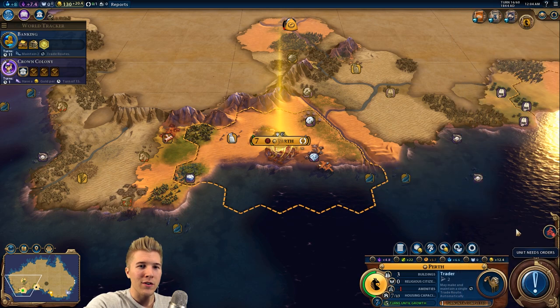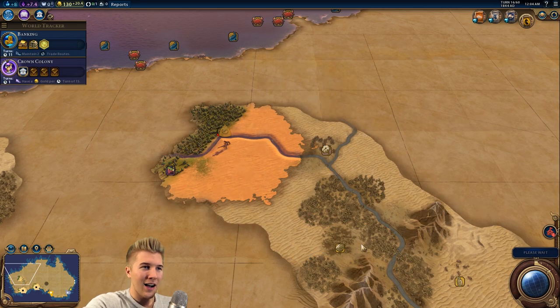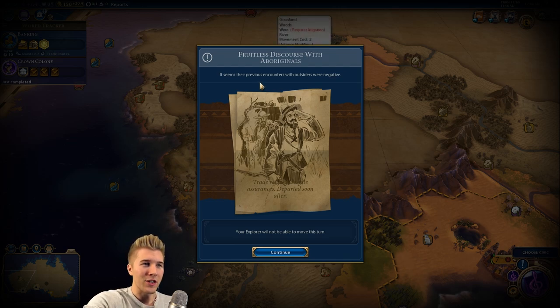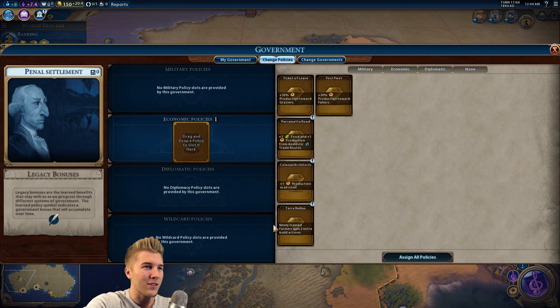A farmer for this city specifically — that way at least it keeps on growing. Hopefully this explorer does not die. Fruitless discourse with an aborigine — it seems their previous encounters with outsiders were negative. Ouch. At least they didn't do anything — we just can't move this turn. So that's good.